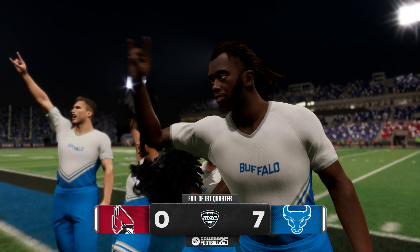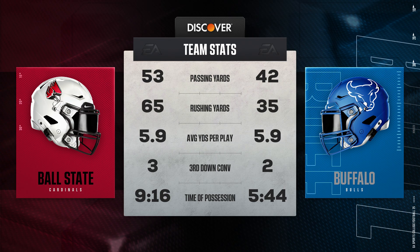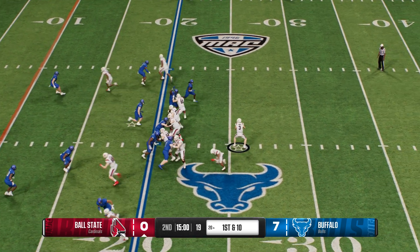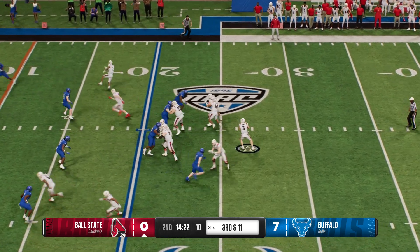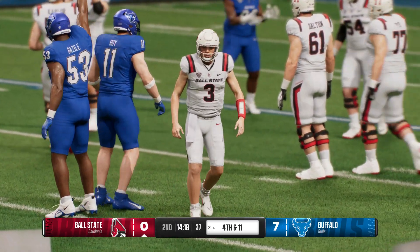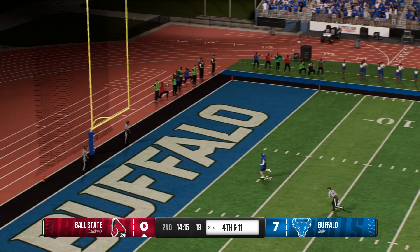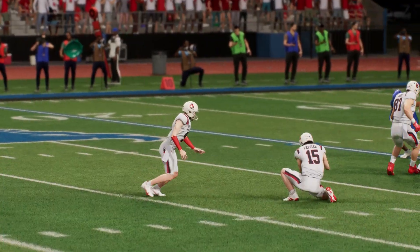Buffalo with the lead here. Let's check out the stats through the opening period — Buffalo 7, Ball State 0. They've flipped into the field, ready for the second period. About time this offense gets going — it's first and ten. Looking to throw the football — incomplete on first down. Dropping back, going to throw for the first down — he's gonna fling it deep, going for it all. That's incomplete — they weren't afraid to let it fly, but it brings up a fourth down. Out comes the field goal team. No problem — knocks it right through for three points.